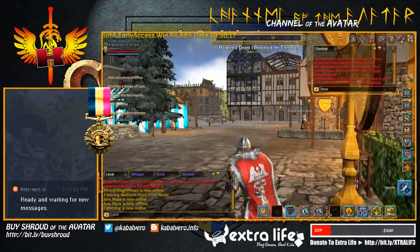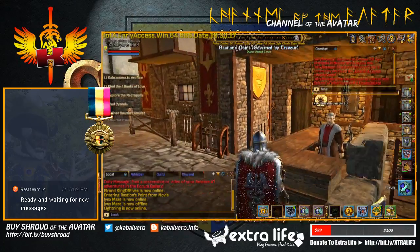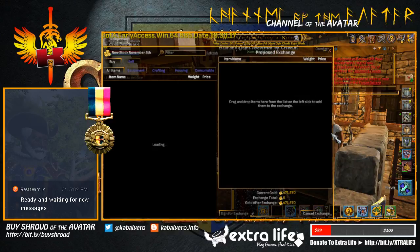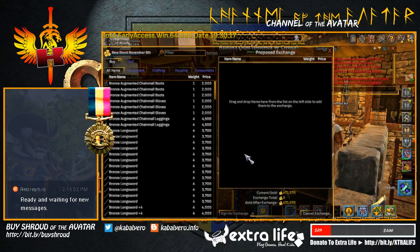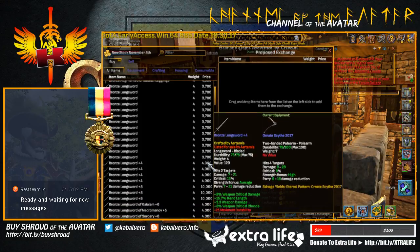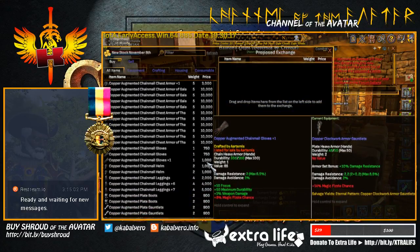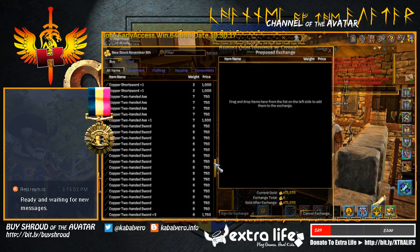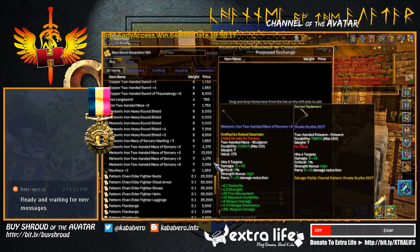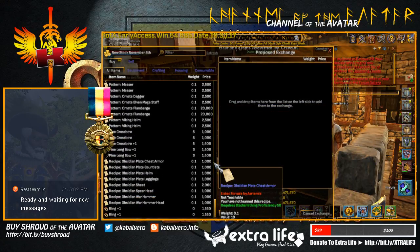Here we have Artemis Grandmaster something. We have a player vendor with new stock from November 8th, stocked a few days ago. We have some bronze armor and weapons — bronze and copper weapons and armor. There's also iron and meteoric, and of course some patterns, bows, recipes, and rings.